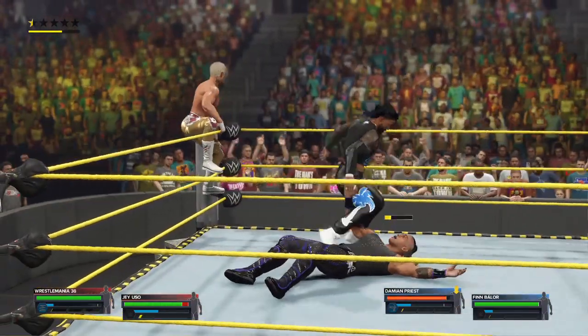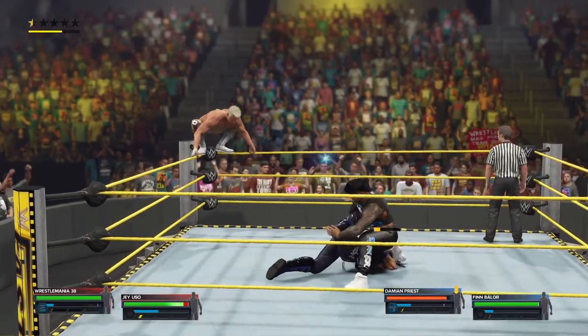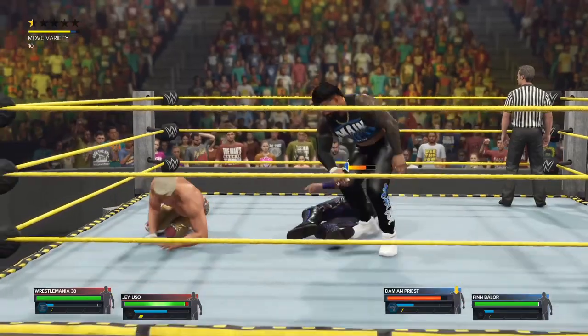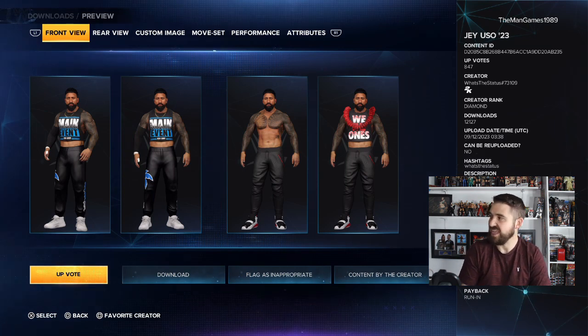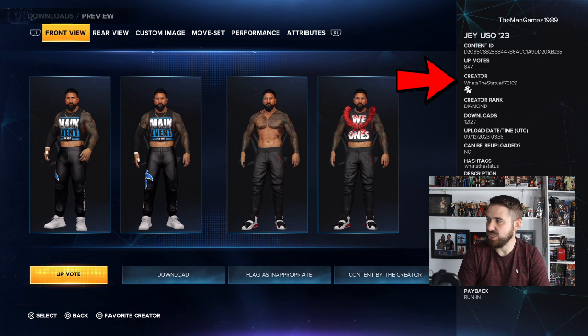We'll see if we can beat the Judgment Day for those tag team championships. If you are new to The Man Games, make sure you subscribe to the channel, like this video, and drop a comment below on who you think is going to walk out the winner at Fastlane. So this is the creation of Jey Uso that you want to download — this attire on the left here. The true creator is 'What's the Status,' hashtag 73109, and to find this Jey Uso use the hashtag 'What's the Status.'